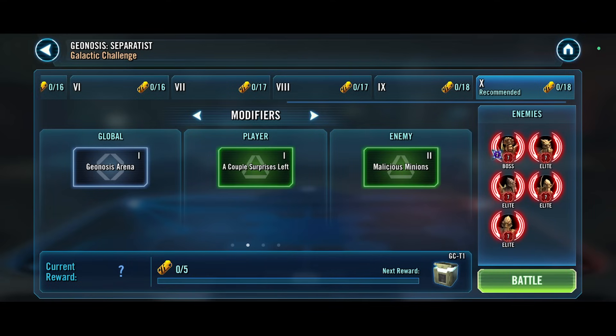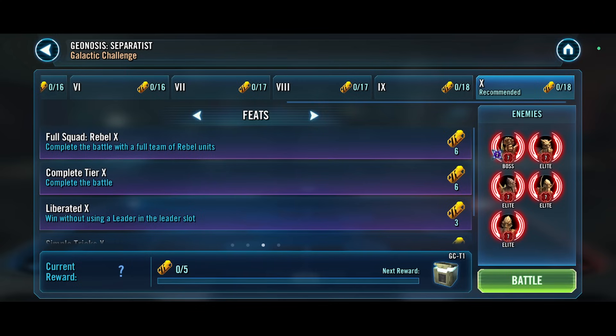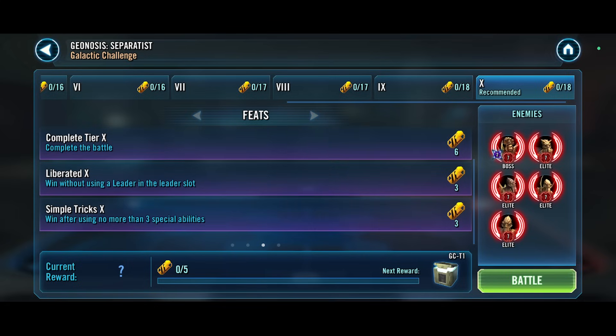Hopefully we'll be able to deal with them to unlock max rewards. Looking at the feats, we have to: win with a full team of rebels, win without using a leader in the leading slot - that's the always fun one we all enjoy - and finally win after using no more than three special abilities. Let's go into battle number one and see what we can do.